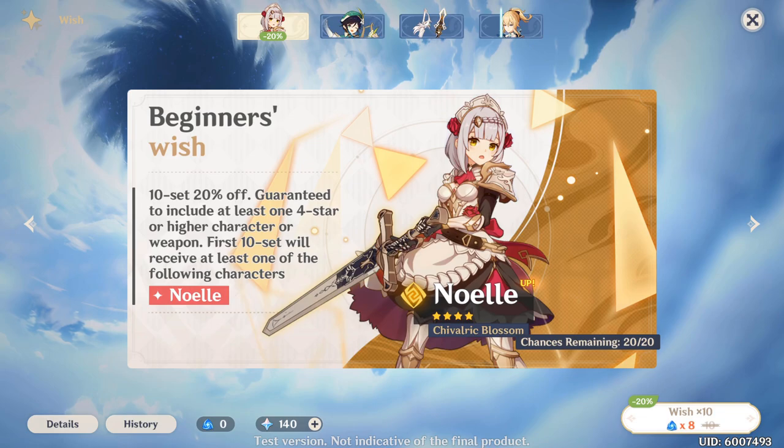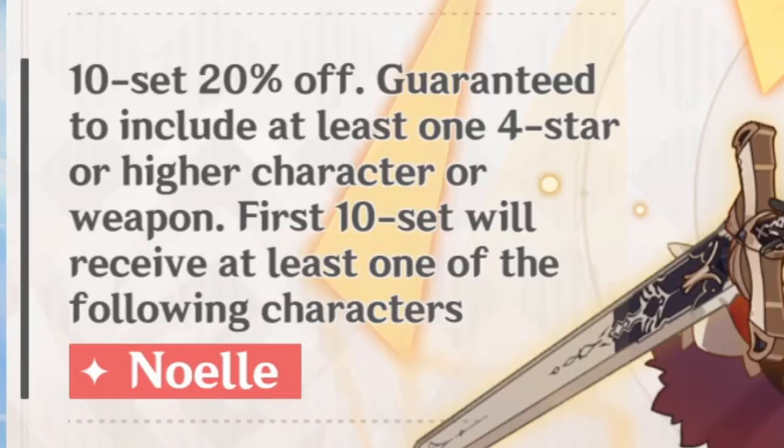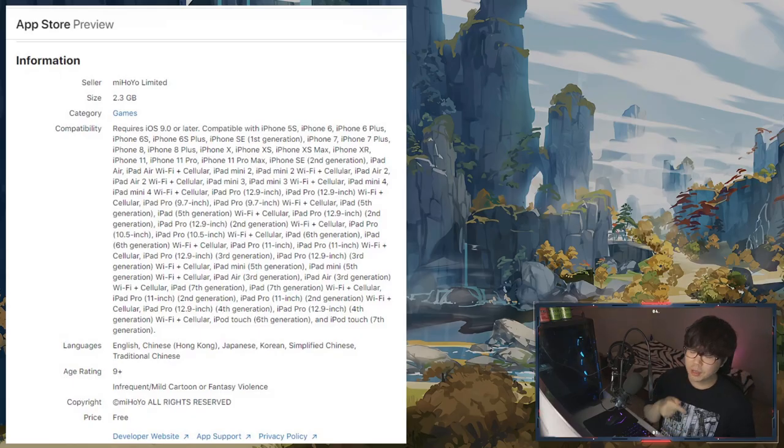When you log in, there's going to be a starter banner for Noelle, a four-star character. In the first 10 summons you're guaranteed a Noelle copy, and because of the 20% discount you'll only need 8 gacha currency instead of 10. For those who pre-registered on mobile devices, it may show as 2 gigabytes because developers pre-loaded only parts of it — they don't want people to rip the game before launch.